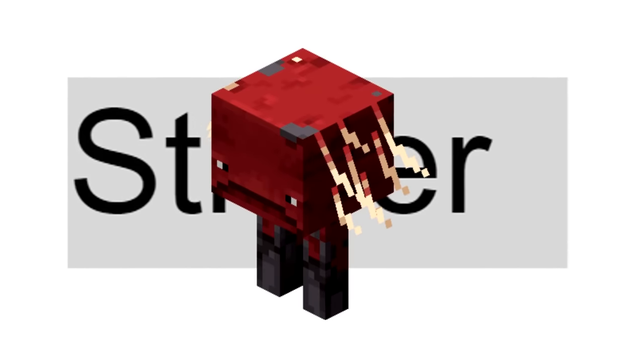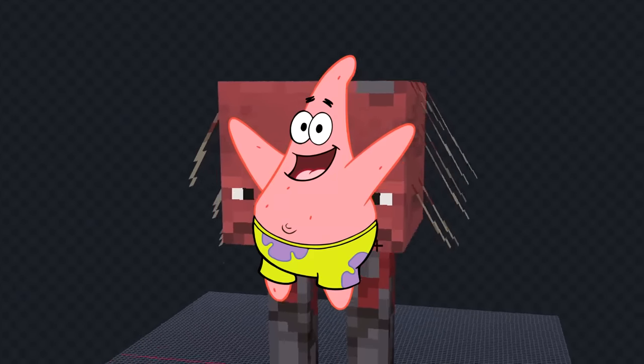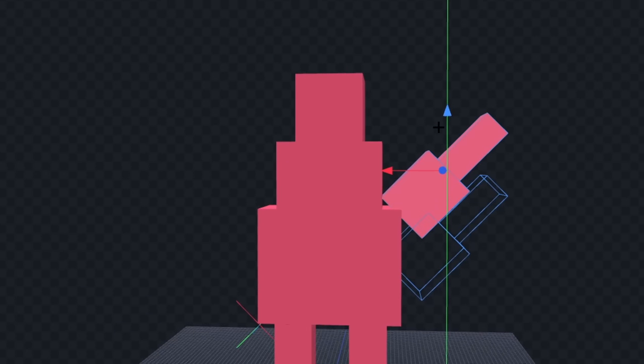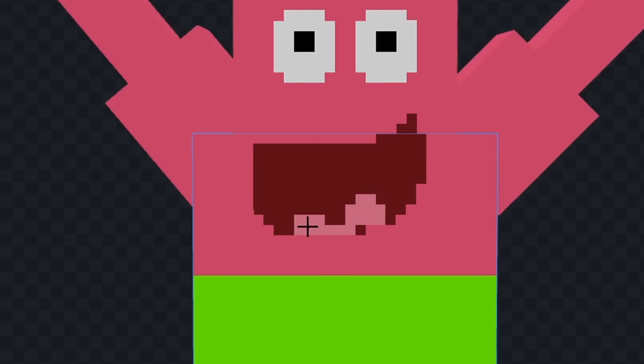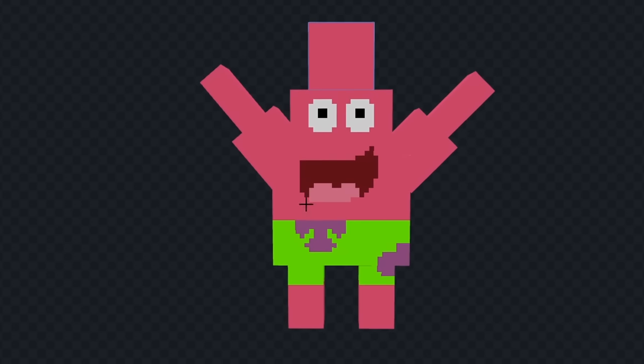It's time for the next mob. The next mob is a Strider. Translating, and we got Starfish. For this one, I'm going to make Patrick Star. Let's remove the hairs, and we'll make his legs a lot smaller. Next, let's shape his body into a star, and we'll color him fully pink. Now, we'll give him some arms, and we'll draw his green shorts. Next, let's give him big eyes, and we'll add his giant smile, and we'll give him a pink tongue. Now, finally, we can add the purple flowers on his shorts, and that looks pretty good. Let's see it in-game.